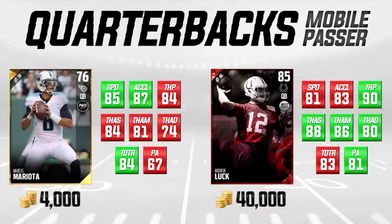Next on the list is Marcus Mariota, another mobile passer very similar to Tyrod Taylor. We're comparing him to Andrew Luck, who is an 85 overall elite — not quite as expensive as Cam Newton but still pricey. Mariota is just as good, if not better, than Andrew Luck in several areas. His speed is 85 with an 87 acceleration, very similar to Tyrod Taylor's 84 speed and 88 acceleration.